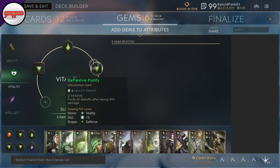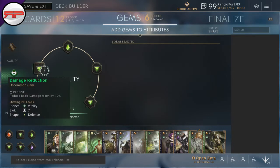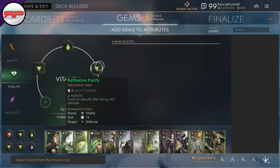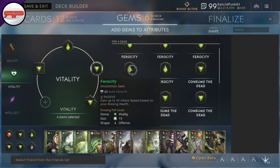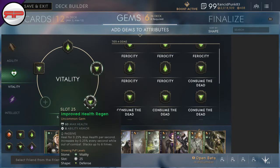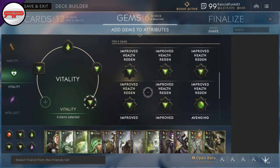Damage Return and Damage Reduction are easy to explain. Reflexive Purify — you can switch this up if you want; you could easily go for Consume the Dead if you want, and you'd probably get a few kills with this build. But I just like being able to remove the debuffs — the slows are just getting too mental right now. For Improved Health Regen, I don't really go for anything else in that slot.